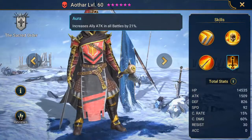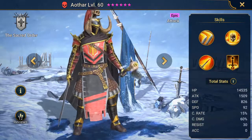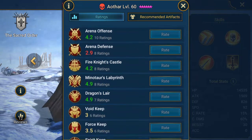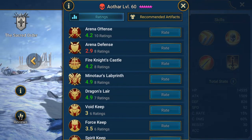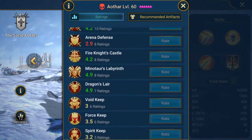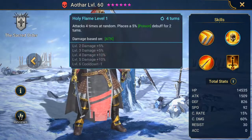His aura increases ally attack in all battles by 21%. Looking at the reviews, he's kind of mixed in the Spider's Den. Fire Knight's Castle, yeah — he is good there, just because he attacks twice with his first attack.